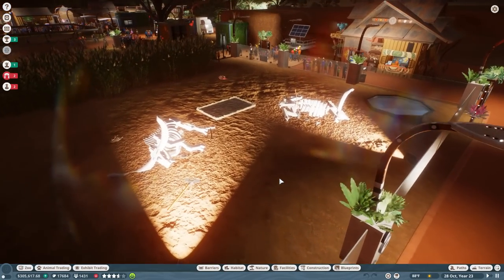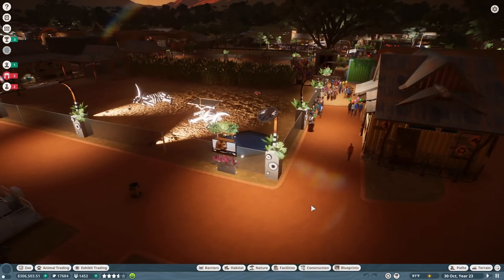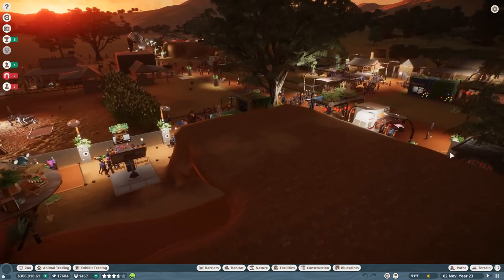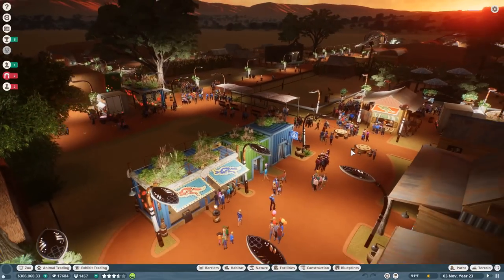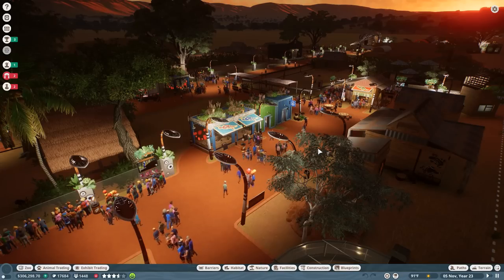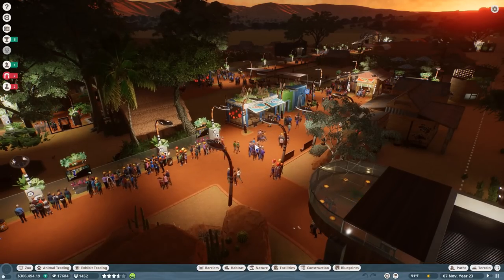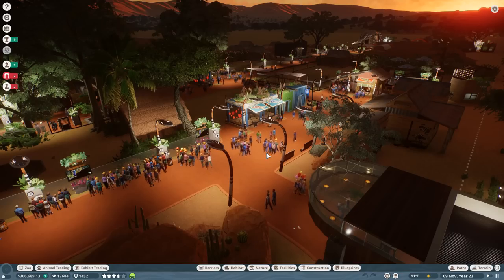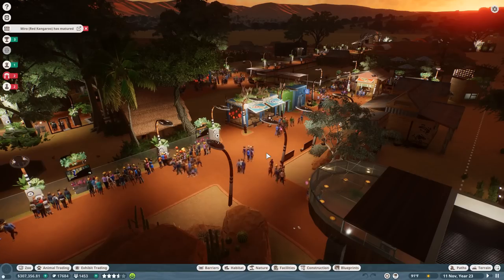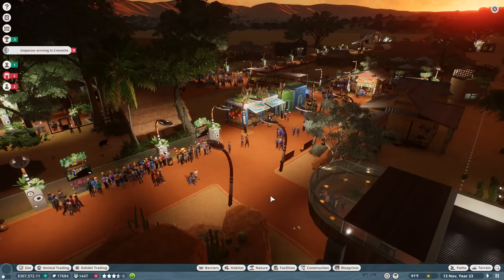Oh, we did such a cool thing with the dingo dig site - I forgot how well we worked on those details. We're going to have a fun time diving back into this, especially now that the conservation pack has come out. There have been so many updates since we were last here that we have a ton to retrofit and redo. There are all sorts of new features like keeper talking points, keeper talks, and a new play area where kids can actually interact with educational content.